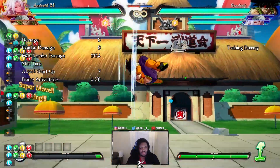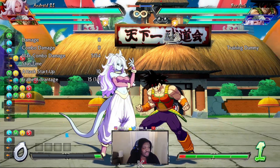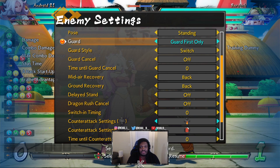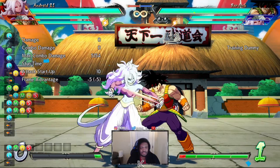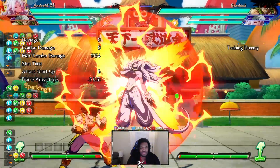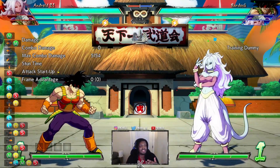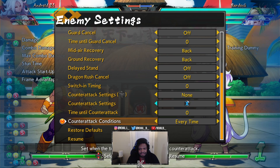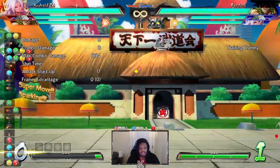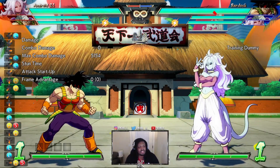After you hit your opponent with spark and get a successful activation, what you want to do is empty vanish, air dash forward, LLM. What does this do? It jails your opponent to the ground and auto-confirms on hit. As you can see, if he does not tech — if you land that, it's easy to hit confirm. This works whether they tech or if they take it and mash — I'll show you what it looks like if you mash jab trying to get a hit. Set him to mash — easy to hit confirm for the full combo.